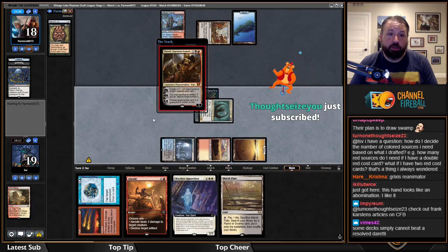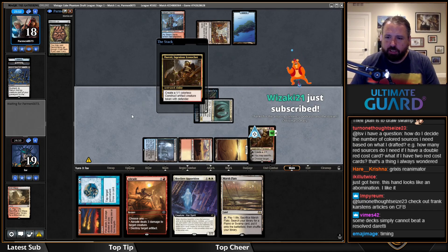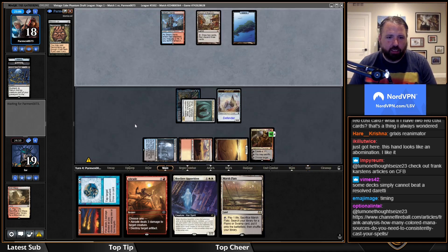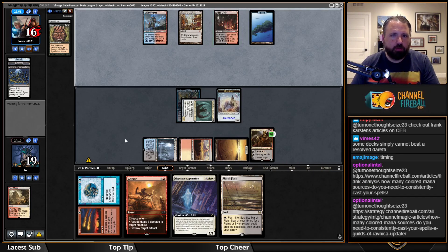They could have a counterspell, but I don't buy them discarding a Swamp without another one. Thoughtseize them — turn on the black source, and then also playing it before Library of Alexandria. They'll Brainstorm, then presumably Brainstorm the Necromancy.